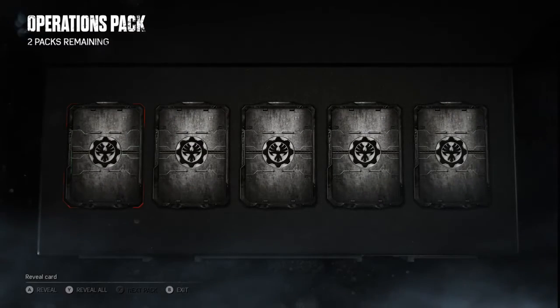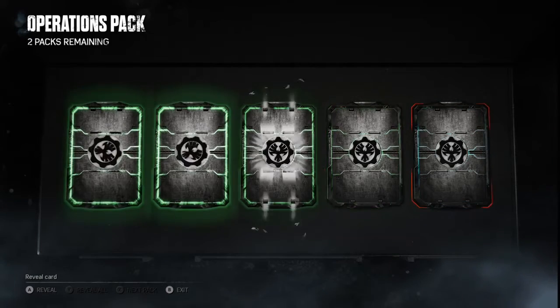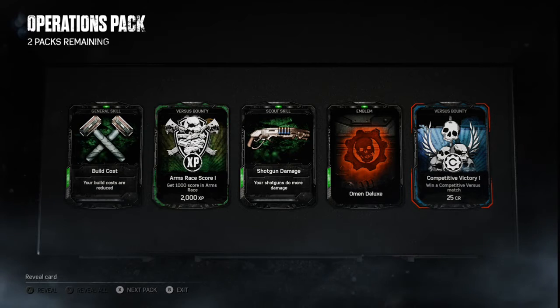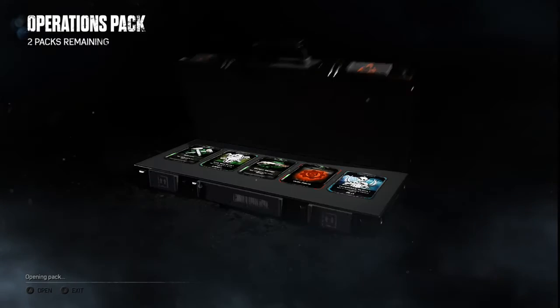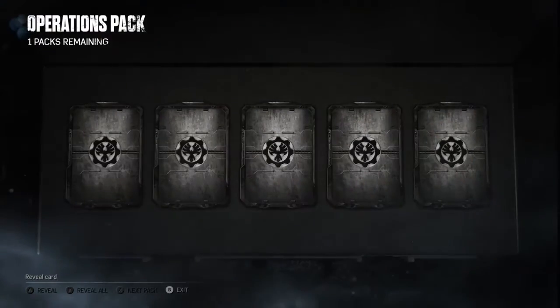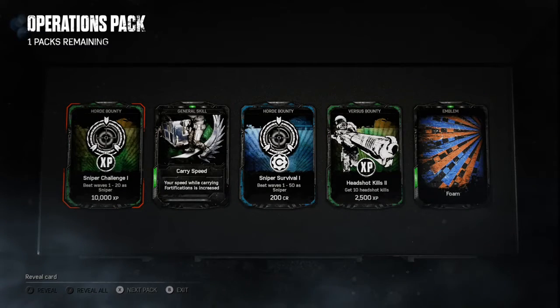It looks like they have different types of packs depending on the game modes as well. There's Horde, Operations, Elite — which is probably just the coolest. There's also Versus packs, which is more online stuff, which I'm guessing is going to give you more XP-based cards. So far so good though, I can't complain. Mostly just commons, but that's okay.